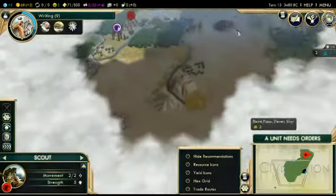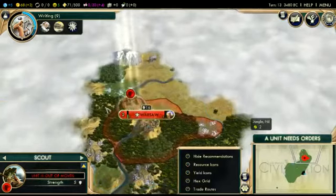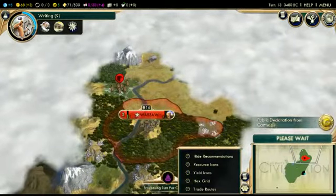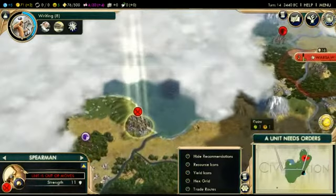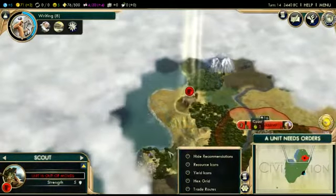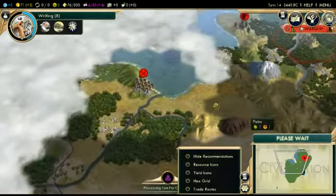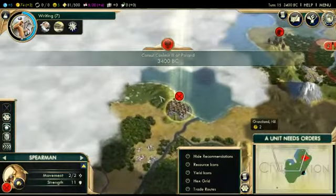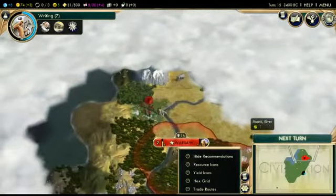Let's go shrine and then we'll go worker after that. Scout is here, may automate it depending. I want to figure out what's around Warsaw. This should give us a pretty good view. Looks like more water — it's looking more and more like an ocean. Well, it's always nice to have a defensible portion of your empire.